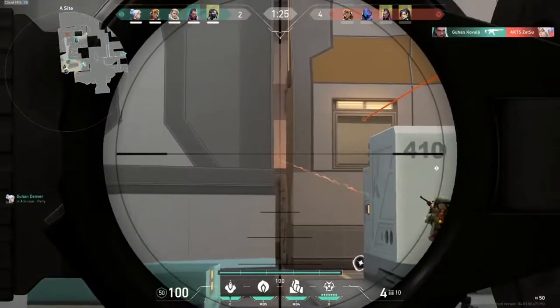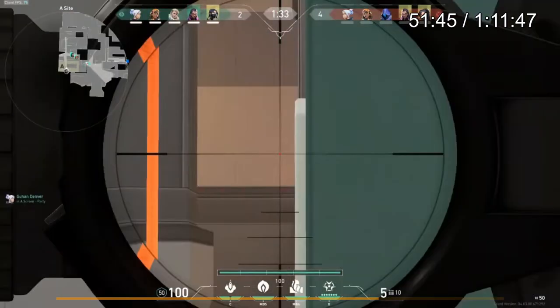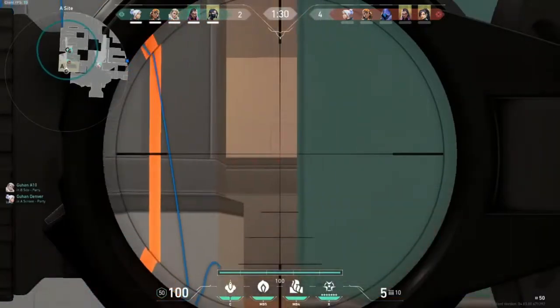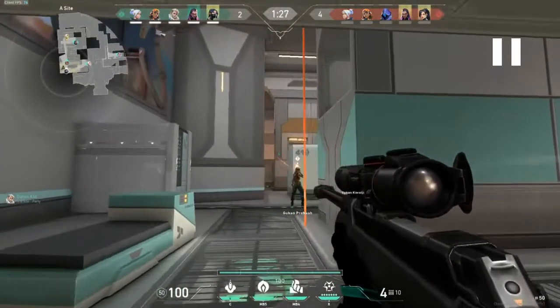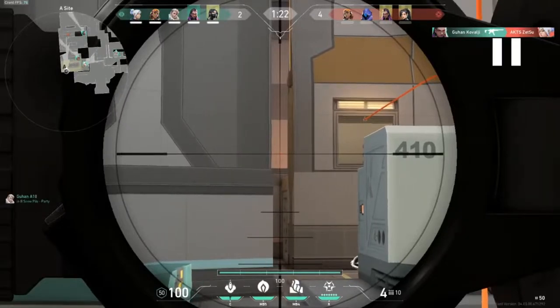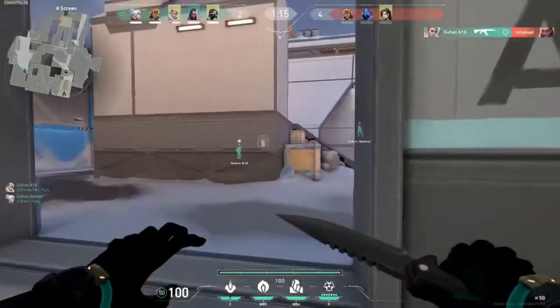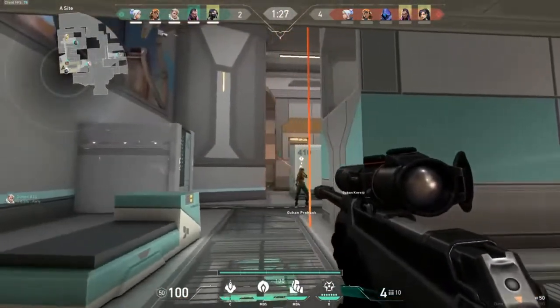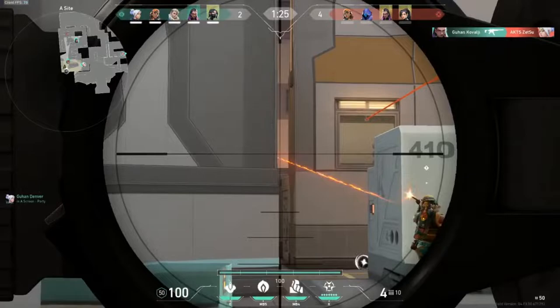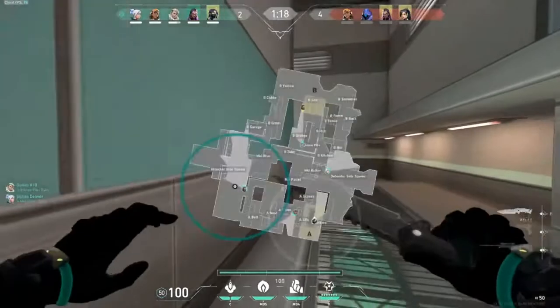Now we push — belt is cleared. As soon as you see that the Jet dies and you see the kill notification, you should immediately rotate. We rotate just a little bit late but it's okay. You're relying a lot on the full-screen map because your minimap is too small — your minimap is centered on yourself.